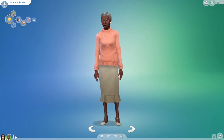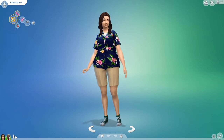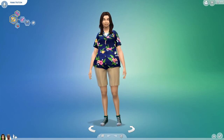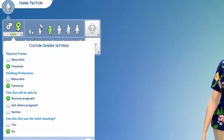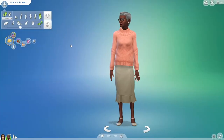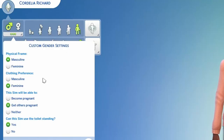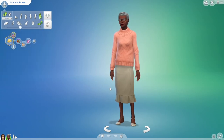Here we are again with Cordelia and Hank. Hank is a trans man teenager who currently has all the female and feminine gender settings under the gender customization options, while Cordelia is a trans woman and currently has all the male and masculine settings under the gender customization. The only exception being that these two wear clothing for the gender that they identify with.